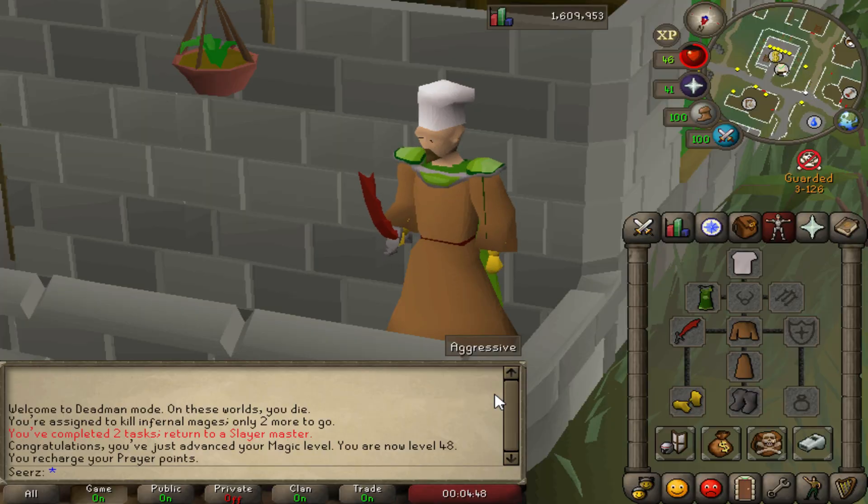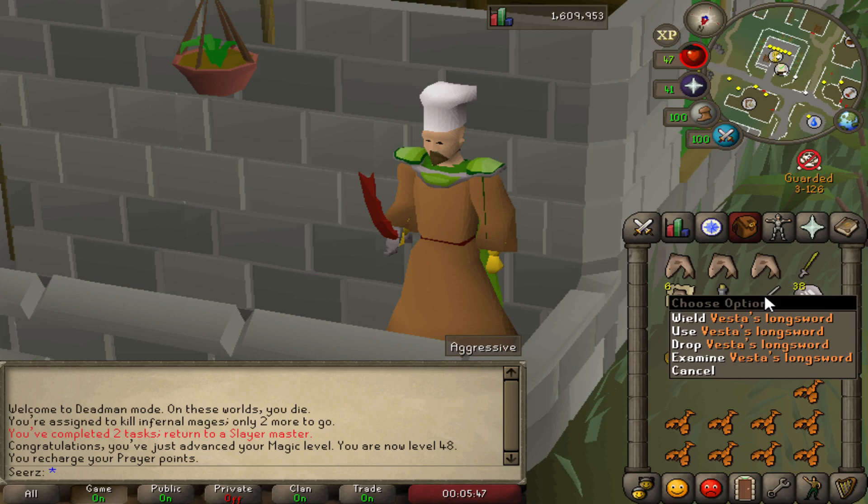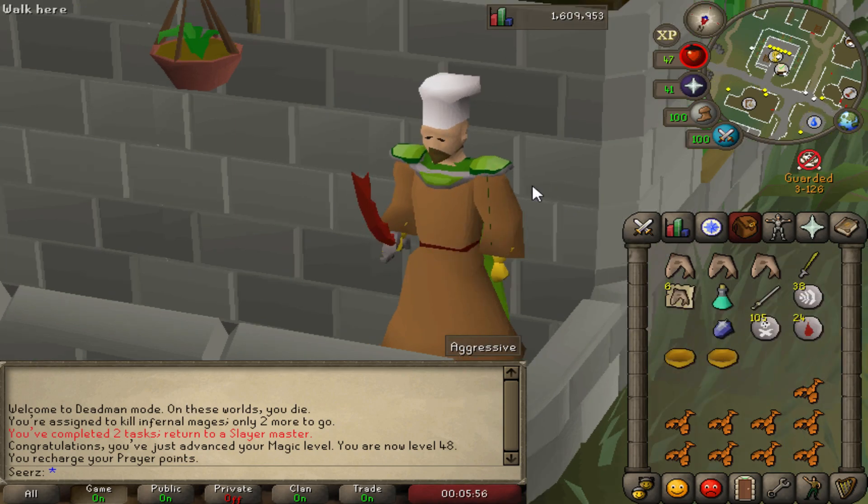We just finished our second slayer task — infernal mages, 110 of them. Took over an hour and we used the training sword for like 80% of the task. My alternative account actually got two emblem drops, which means I can buy a dragon skimmy tar from the shop — that's definitely gonna speed up the training. Looking at the stats: 62/62, very close to getting a dragon defender. They made the drop rate of dragon defenders half the normal rate, which is awesome. On top of all the gains, we have a huge surprise — the best weapon in the game, a Vesta longsword. My friend actually got it as a drop and he's letting me hang on to it for a day or two — and if he doesn't sell it, I can keep it. So that's really awesome. Leave a like if you enjoyed, and check out all the other series — I post every single day. Hopefully you have a good one, see ya!